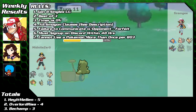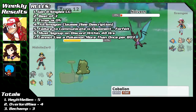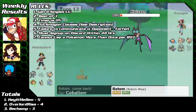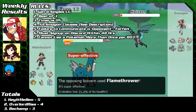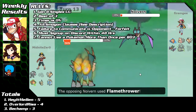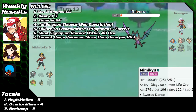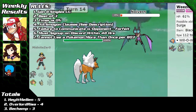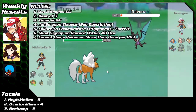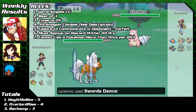Typical Smogon clauses apply: the species clause, meaning you can't use the same Pokémon more than once on the same team; the sleep clause, meaning you can't put more than one Pokémon on your opponent's team to sleep; the evasion clause, meaning no evasion boosting moves are allowed; the OHKO clause, meaning no one-hit KO moves like Fissure or Guillotine are allowed; the moody clause, meaning no Pokémon with the ability Moody are allowed; and the endless battle clause, meaning you can't create an endless battle, which is technically possible as crazy as it sounds.